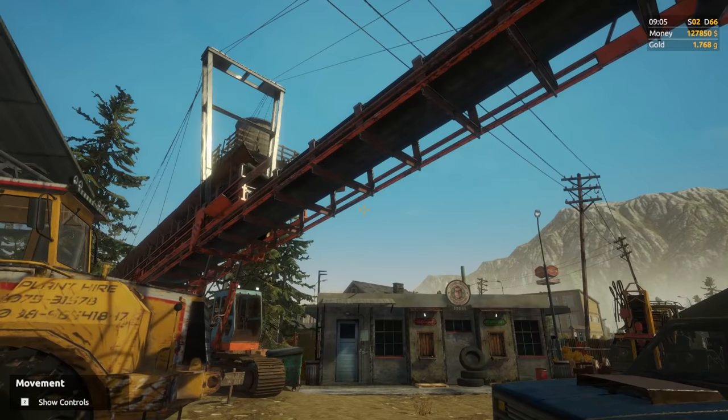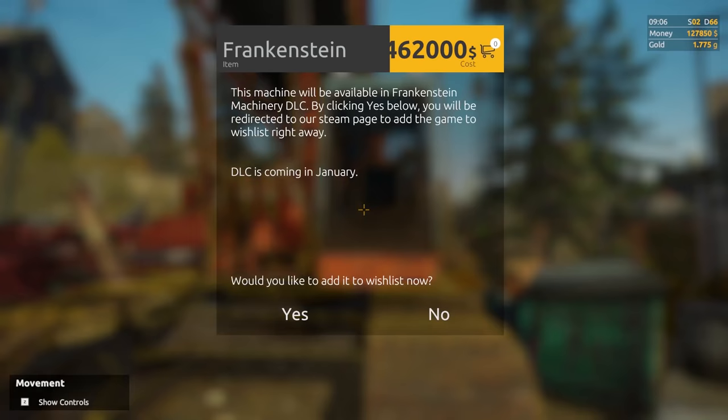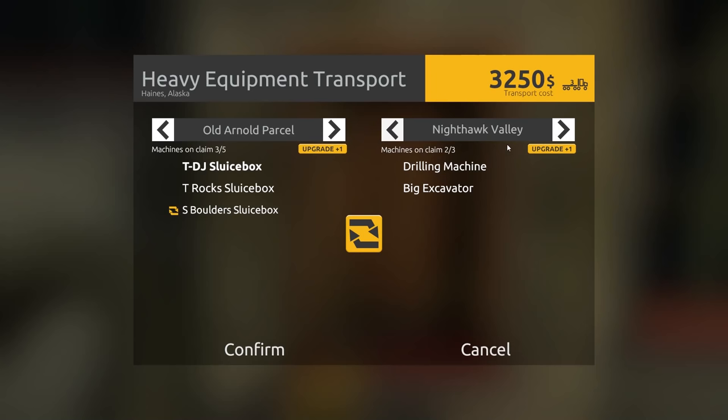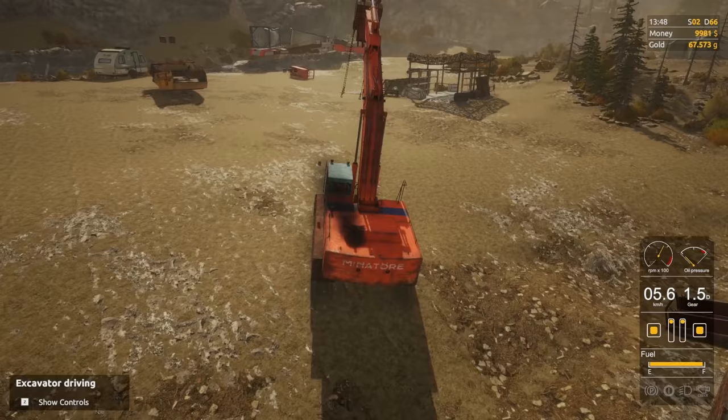Oh, I can't wait to use this freaking thing too. Oh, it looks freaking majestic. We need the ST sluice box and the big fuel tank. Look at what it costs to upgrade now — 34,000 to upgrade. All of our boxes count as one machine — I don't know if I'm okay with that. That seems a little bit excessive considering how high the prices go on upgrades and how quickly they go. I've been dealing with the biggest pain in the ass in Gold Rush — moving all the crap over into the tier 3 area. Devs, if you have a season 3, do not make me buy this stuff all over again.